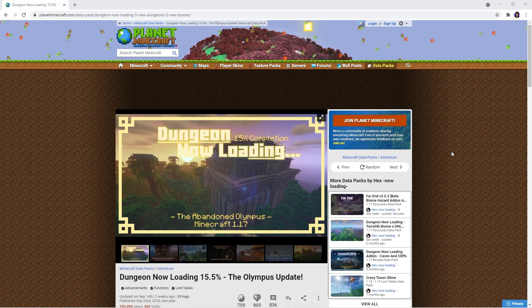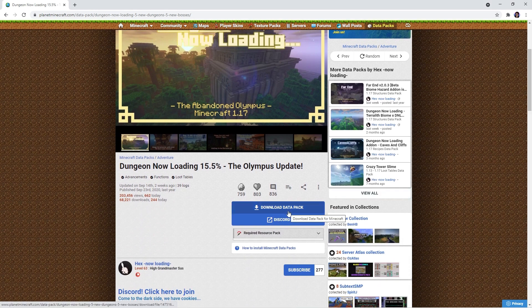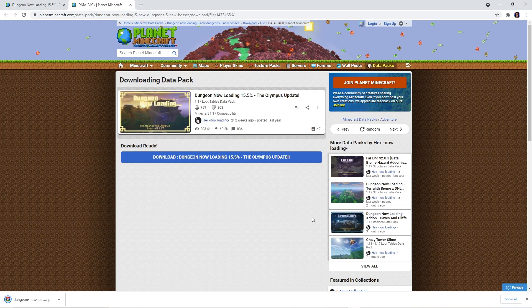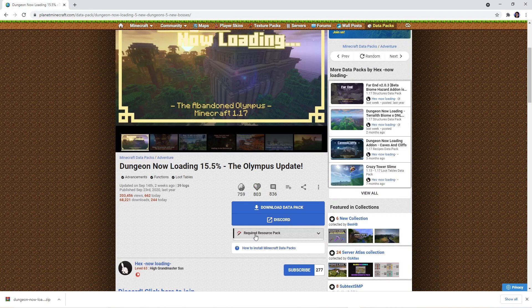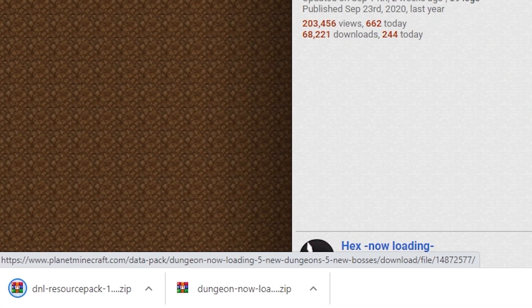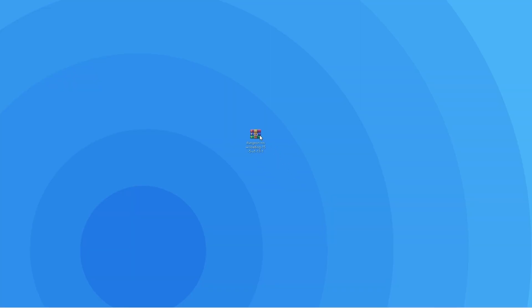You can use the link in the description to get to the official download page. Scroll down to where it says 'Download Data Pack' and once you click it, if it opens a new window you simply have to wait for the ad to finish for the file to be downloaded. Below it you'll see there is also a required resource pack download button — just press it and click the button that appears below it. To make the next step easier, make sure you move the Dungeon Now Loading file to a place where you can easily access it, for example your desktop.